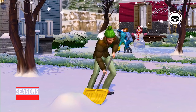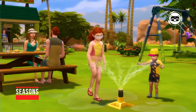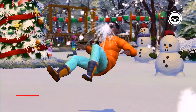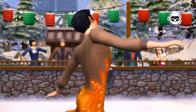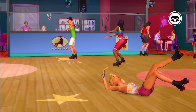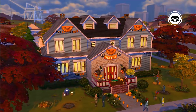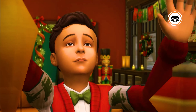Seasons. This add-on was introduced with the aim of making the game world more alive by highlighting the difference between weather conditions at different times of the year. Sultry heat, freezing cold, cloudy and rainy weather — all this affects the life of the wards. Moreover, in each of the four seasons, new activities were added. Sims can go skiing, take a dip in the pool to escape the scorching sun, or grow vegetables, fruits, and flowers for sale or as a gift.